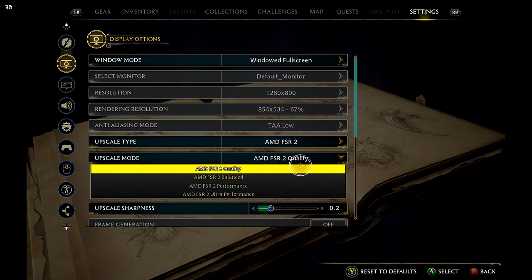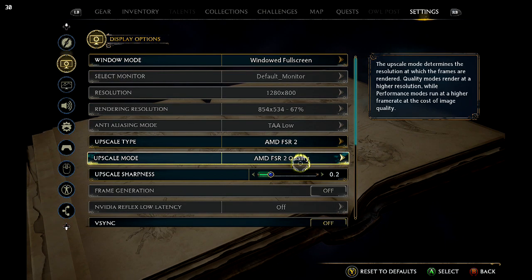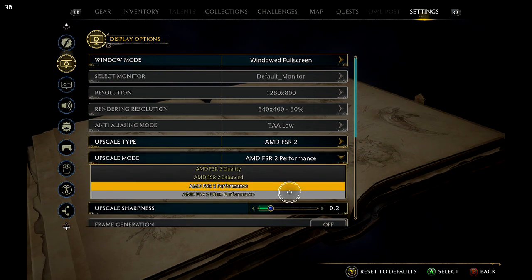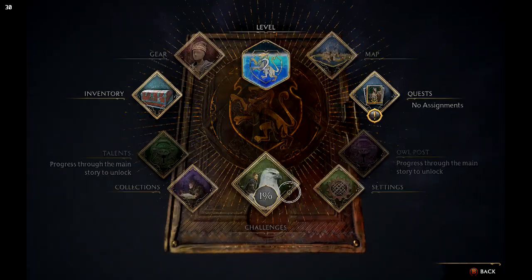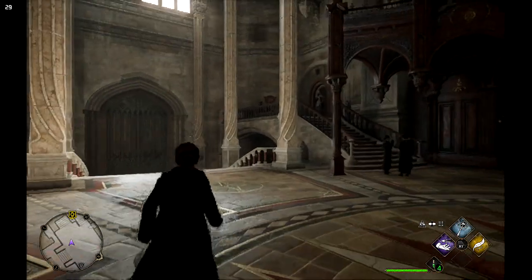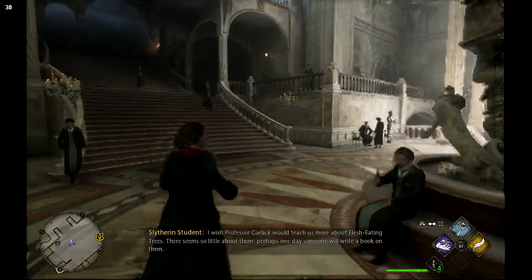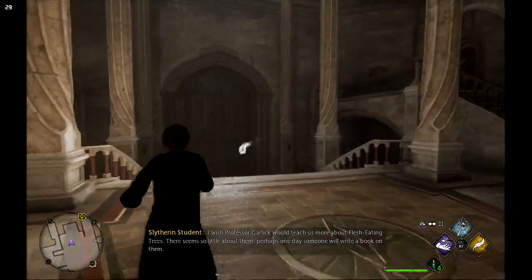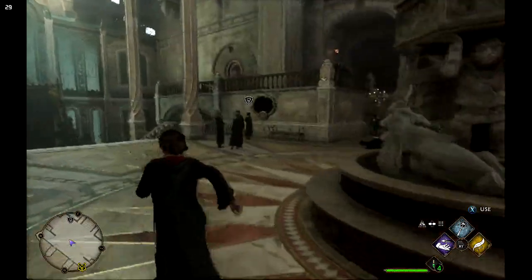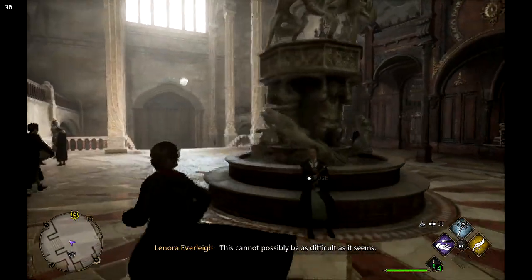I'm not seeing as much of a performance gain setting it to Performance — it's gonna look ugly. And Ultra Performance: look at it, it looks terrible, and it does not eliminate the sudden frame drops. You can still have frame drops to 25 FPS occasionally even on the lowest settings. So in 99% of the time it's gonna run fine, so I'm gonna put it back.